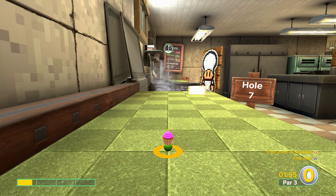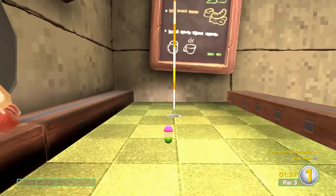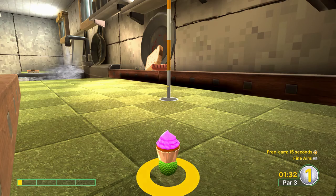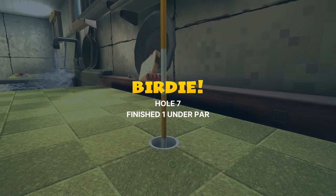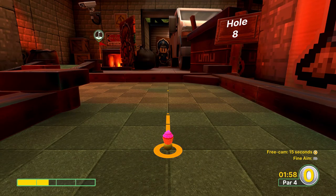Hole number seven is our first water hole and we want to go a little bit under two bars. You'll want to do a little bit less than me if you want the hole-in-one. As soon as you hit the water, jump two times and this should get you the hole-in-one. Otherwise, if you put a little too much power, you'll hit the rim, but you'll have an easy birdie anyways.